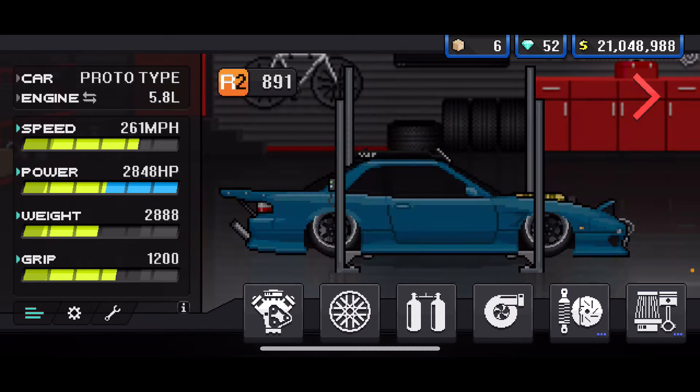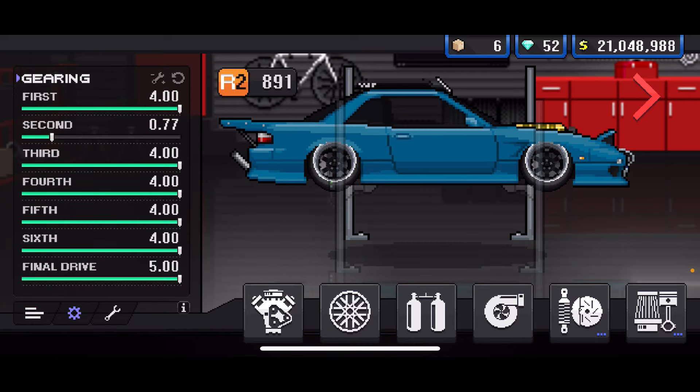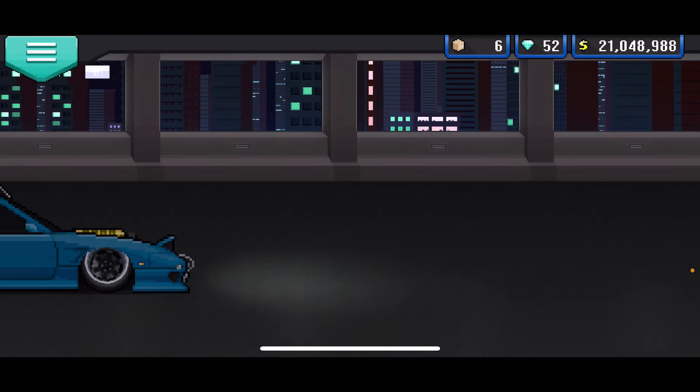Take any car in the game, go to the cross toolbars, then go to the settings button in the bottom left. Set this gearing on the screen: first gear max, second gear 0.77, third, fourth, fifth, sixth, and final drive all max as well.